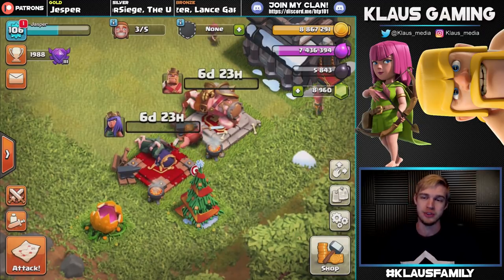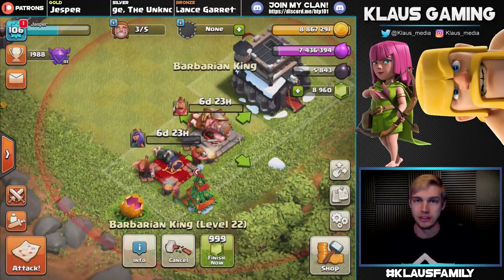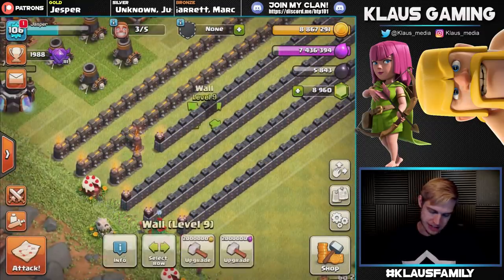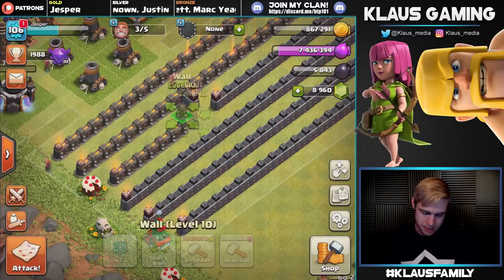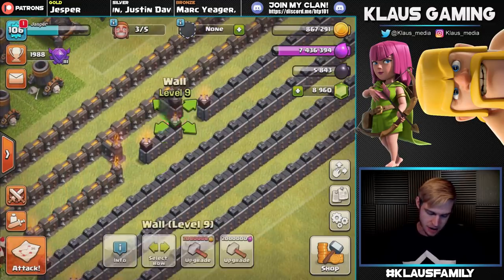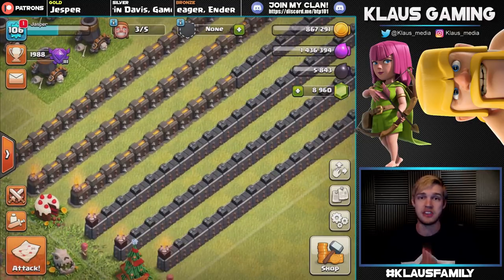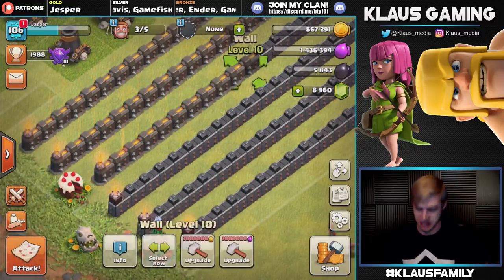I'll be Goblin Knifing without heroes to get enough Dark Elixir to do it again. We're gonna try to max out these heroes as quickly as possible — Queen goes in at 25, King at 23. We've actually got more gold than we can hold in our storages, which is pretty crazy. Let's upgrade four walls with gold — that's eight million gold. And let's do three walls with six million Elixir as well. It's amazing to me that yesterday I had none of these walls done and now we've done about 10 — so that's really, really good.